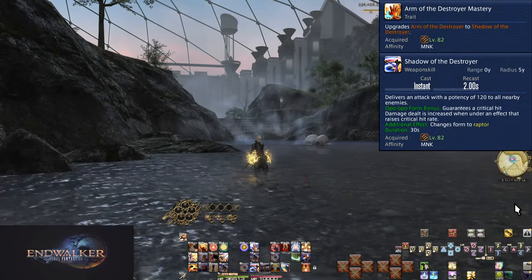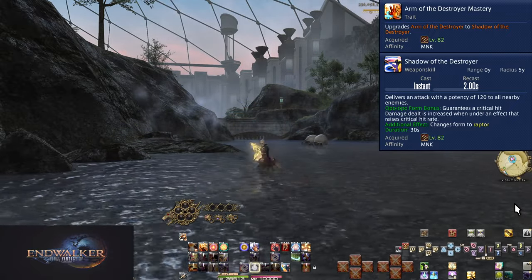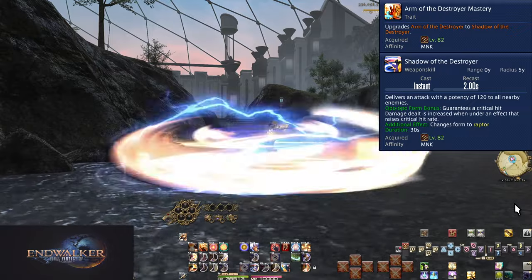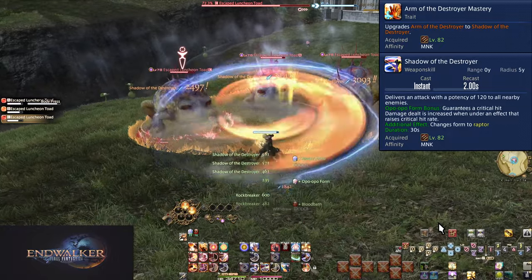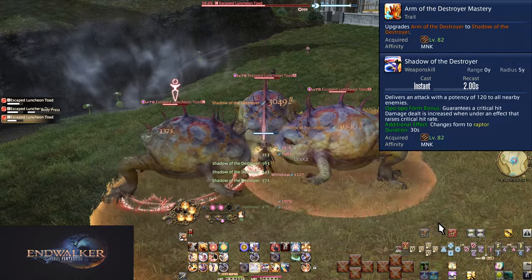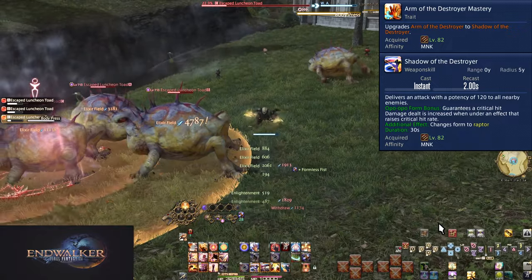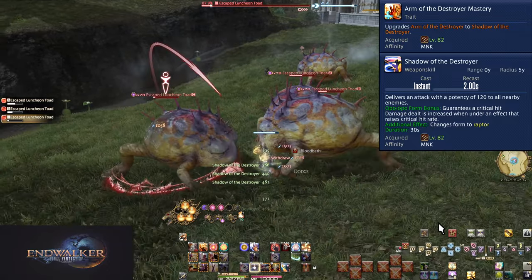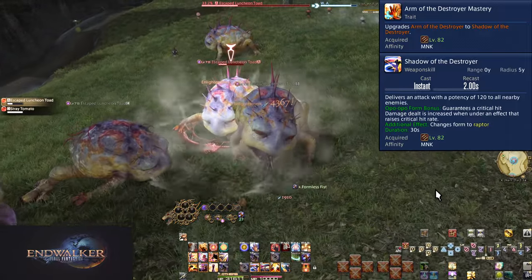Level 82: Arm of the Destroyer Mastery and Shadow of the Destroyer. This upgrades Arm of the Destroyer to be more in line with your normal combo strings. Shadow of the Destroyer is 120 potency, with the Opo-Opo bonus upgraded to an automatic critical hit, just like Boot Shine. Because of this, Shadow of the Destroyer can be better than Rock Breaker for Perfect Balance — Rock Breaker is 30 higher potency, but guaranteed crits give far more power on average (40% extra, plus a free chakra). So use Shadow of the Destroyer for your Elixir Field in AoE.